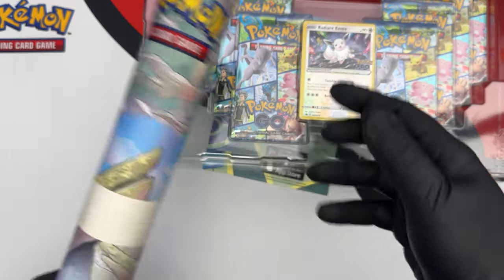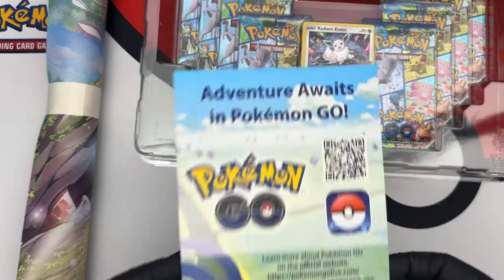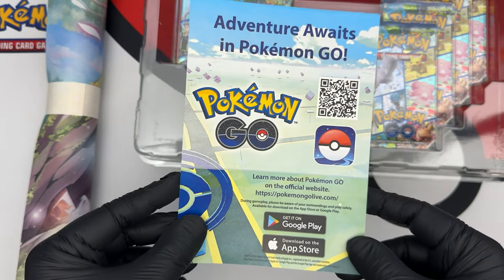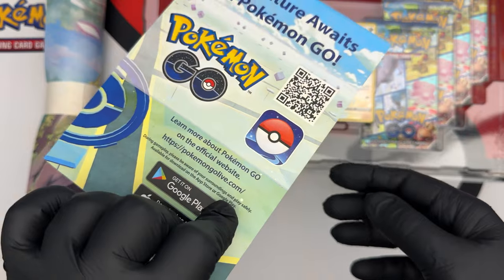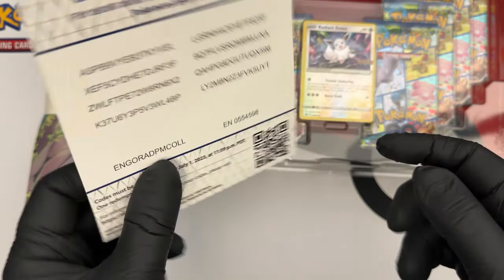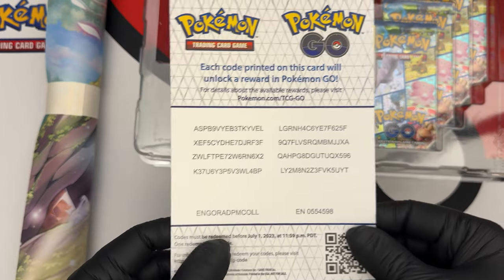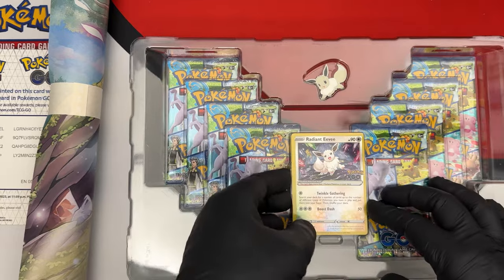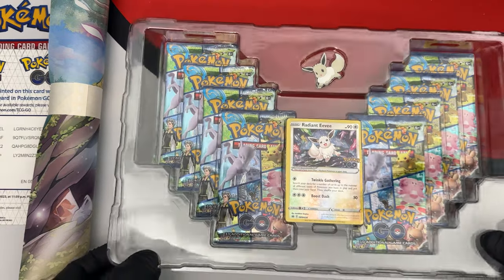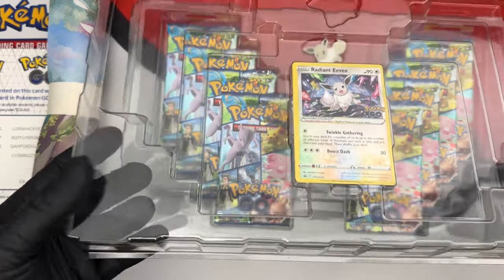You have the playmat, which we'll check in a second — the best source of playmats in Pokemon is Pokemon itself. There's a code that sadly is probably no longer valid, but you can try. The download code for the game should still be good, but the others have likely expired. Let's open this carefully so it doesn't compromise anything — there you go.